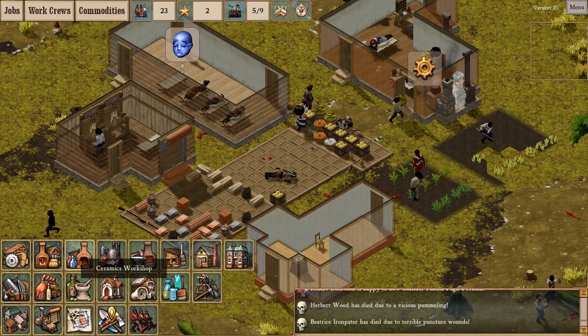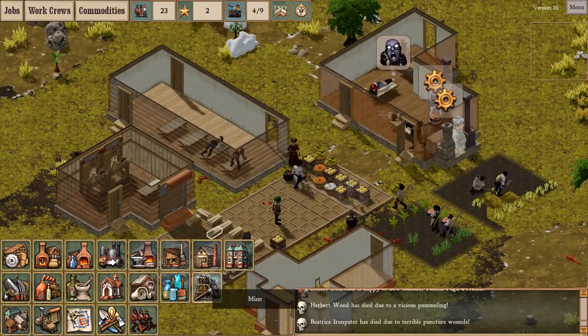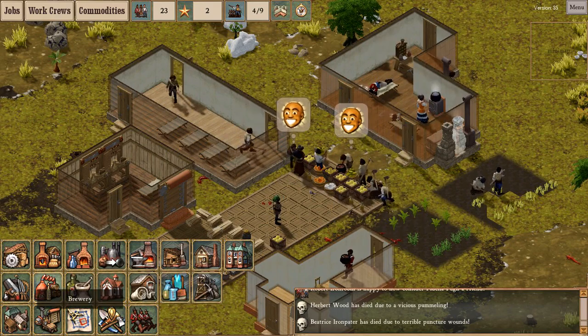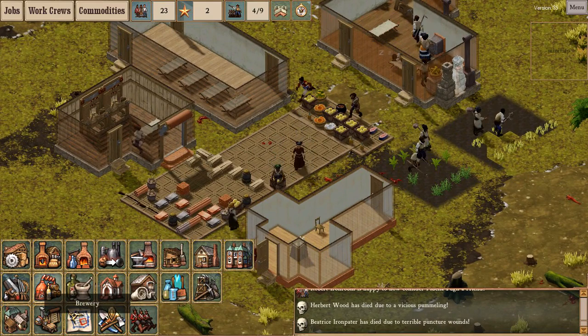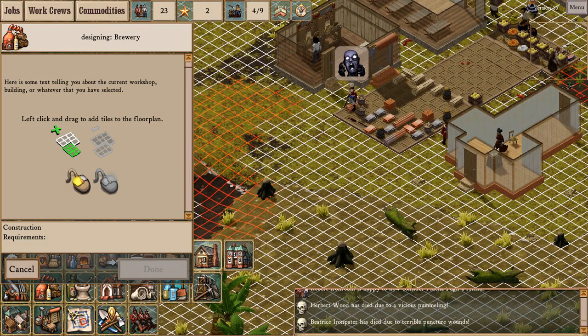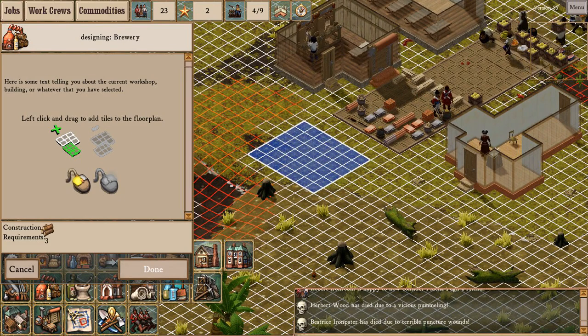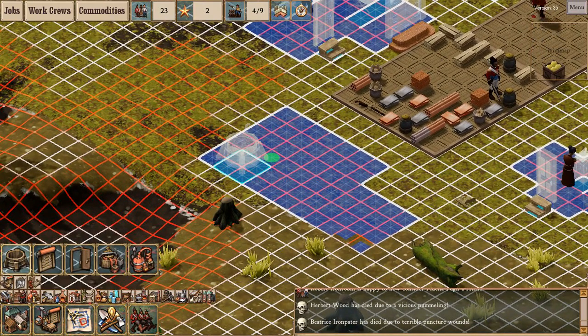As I was saying, before I was rudely interrupted by marauding fish men, a considerate colonial overseer would next build... We've got food and shelter. I don't need to make bricks yet, but I think my colonists would be very interested in having booze. So the next thing I'm going to build is the brewery — the boozatorium, that's not its proper name. For chicha, all you need is brewing vats and obviously a door. We'll do that for now.